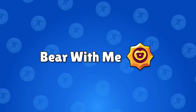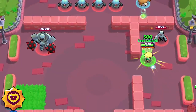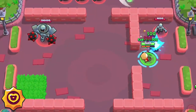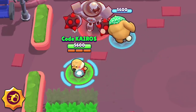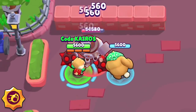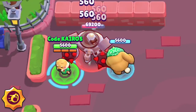Nita's first star power is Bear With Me. Nita recovers 500 health whenever her bear hits an enemy, and whenever Nita deals damage, her bear regains 500 health as well. The healing is not instant — it does take some time to travel between the two characters, so keep that in mind. Nita's second star power is Hyper Bear. This makes Nita's bear attack much faster and makes it deal a lot of damage very quickly. This is especially useful in Heist because the safe cannot run away from the bear, but in other modes where enemies typically stay away from the bear and take it out before getting hit, it's not as effective.